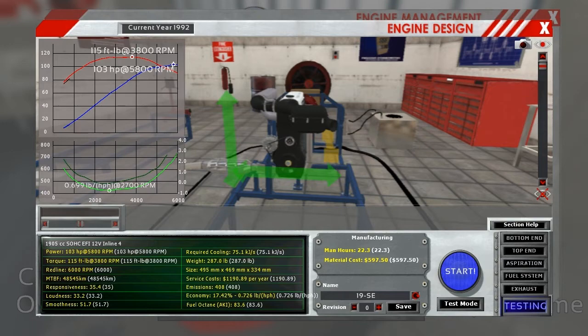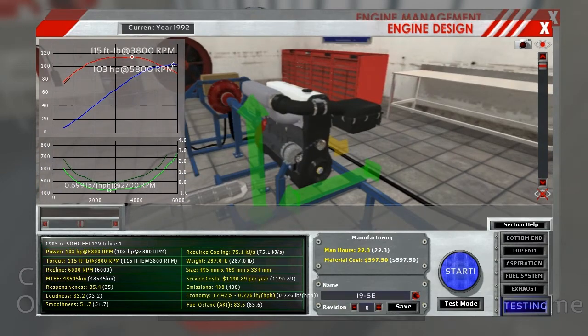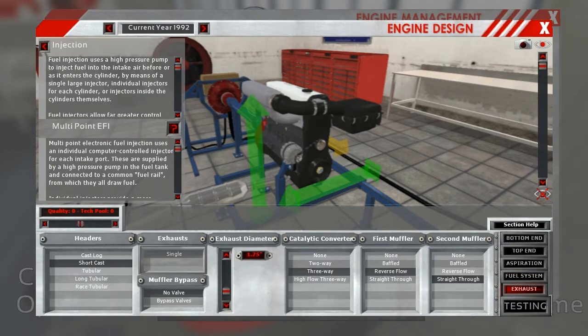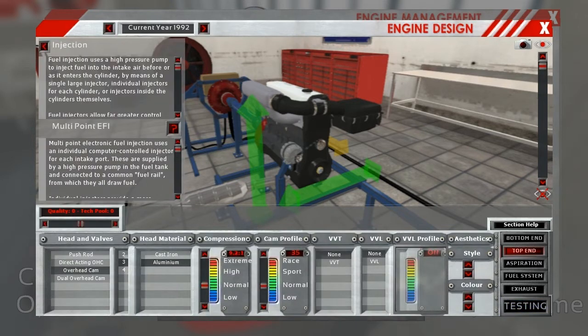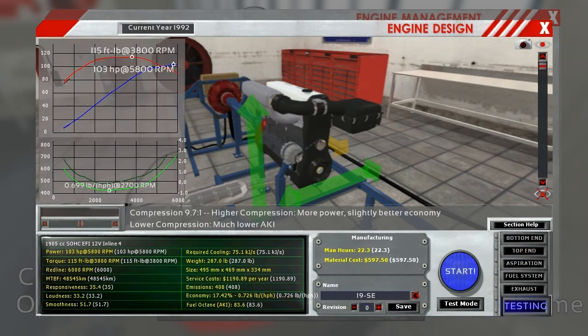I'm going to use a little bit of math from a community comment - a user named Cubos, please correct me on your username - who says about 0.1 compression is equal to 0.3 to 0.4 AKI. We have about two full points to go, so that means if I gave it even 0.6 compression we would still be safe. I'm going to attempt that right now. It's going to push us into a range I said we wouldn't go, but we're still in normal, so I'm not too worried.